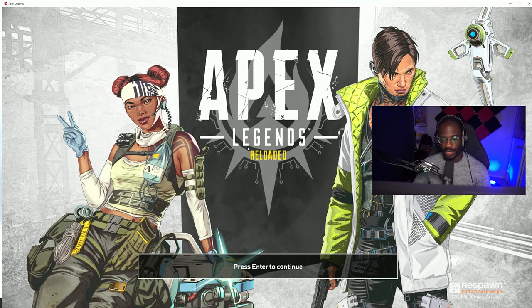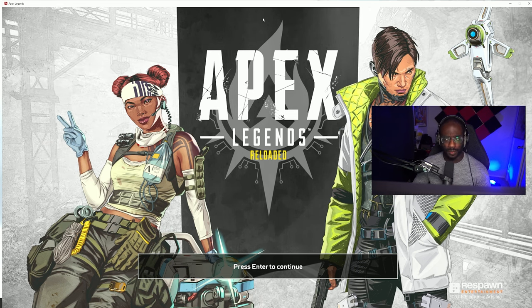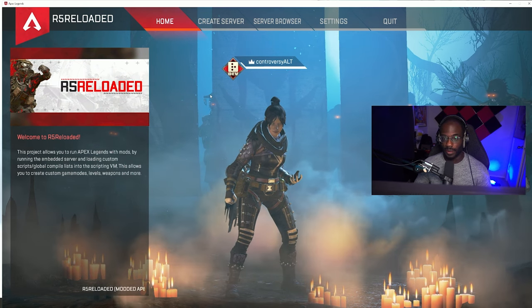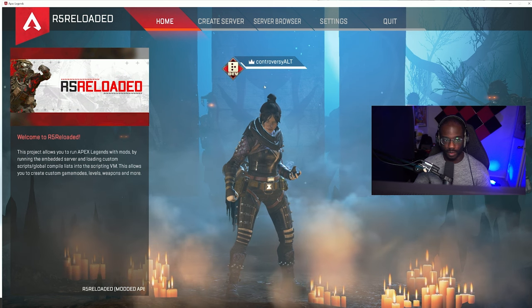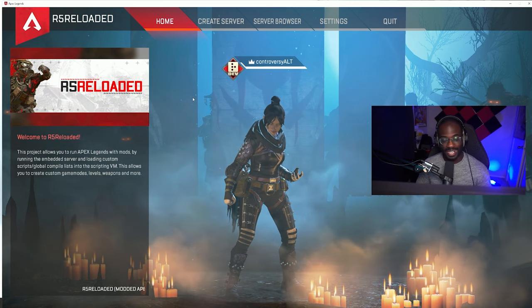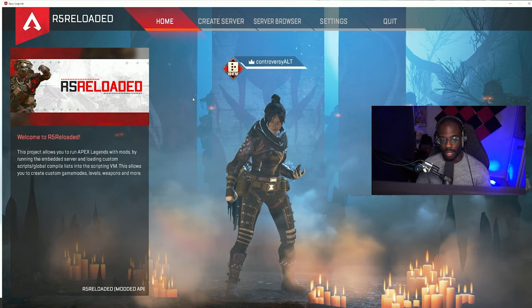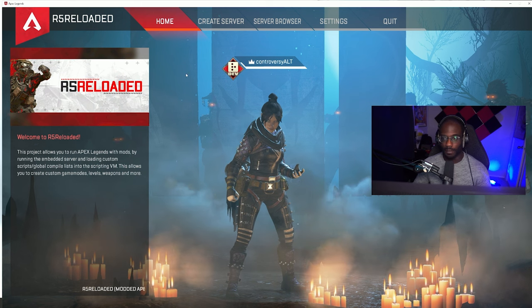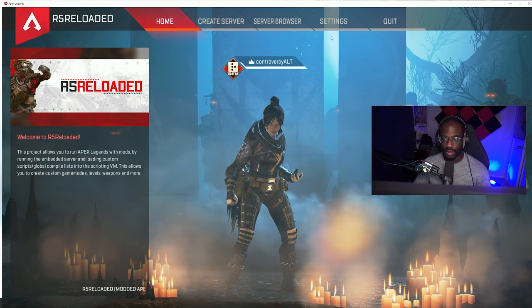When you first open the game you'll be greeted with this screen. Mine always opens in windowed mode. Note that this is my alt account — the developer personally wouldn't ban anyone for using this, but he can't speak for his entire team, so it's best to just make an alt and load up the game on that alt account through Origin.